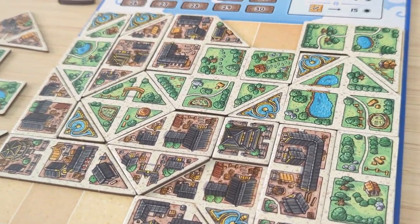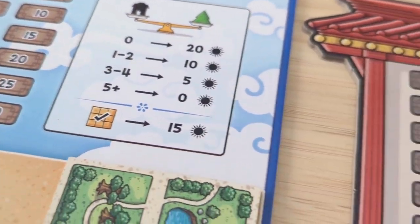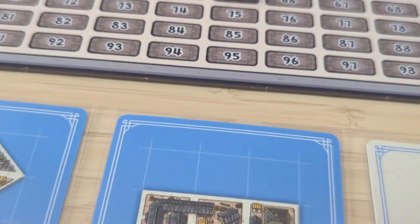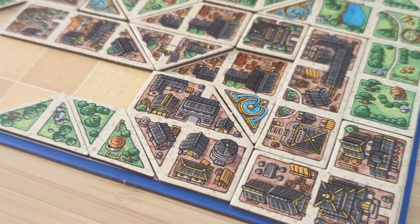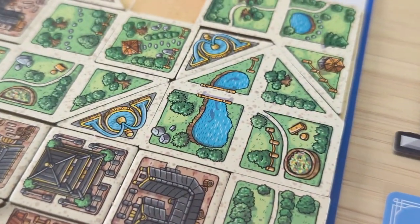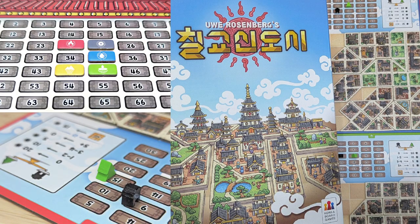Tangram City is a city-building game designed by Owe Rosenberg. I'm a big fan of the designer and a big fan of puzzles, so I was really excited to try this one out. The theme and setting are incorporated into the game and gameplay very well. The game presents an intriguing challenge for players to balance the needs of urban development and natural preservation. The artwork in the game was great and very well illustrated. I really enjoyed all the colors of all the components in this game, including the game box — they really stood out.